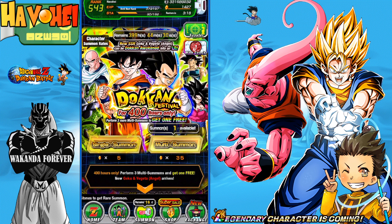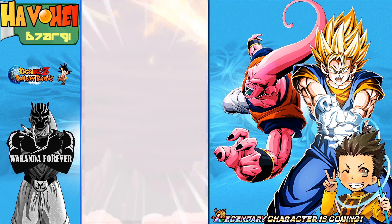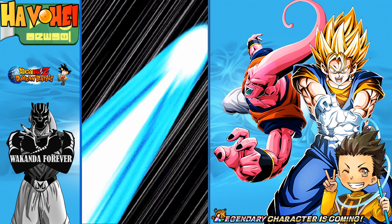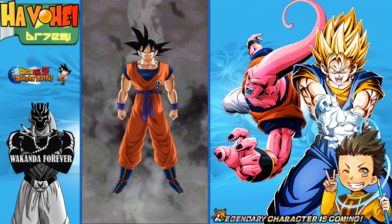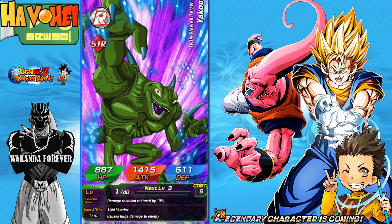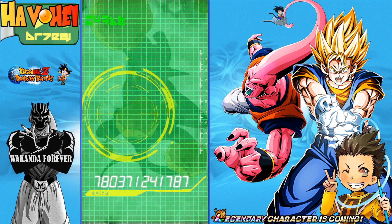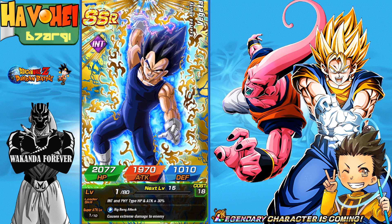Let's do two full rotations — one on each banner — and see how we do. If you want to summon along with me, feel free. We'll do the Vegito banner first — Goku and Angel Vegeta. We get a Lingering Kamehameha and a Trunks holding my to start everything off. Those aren't guaranteed LR summonings though. Now we get Transformation Goku, which is a featured Dokkan Festival unit.